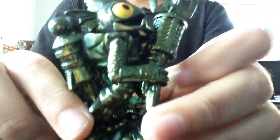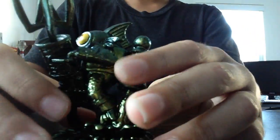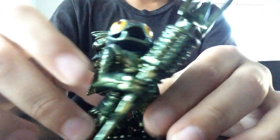Introducing the Special Ed Edition Metallic Green Gill Grunt. Let's take a quick look at him. You can see around him he has his metallic green texture, he has his yellow eyes still, his trusty harpoon gun, and his water jet pack.